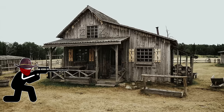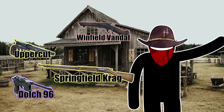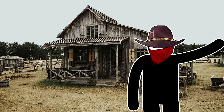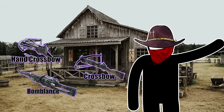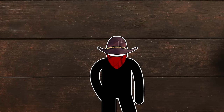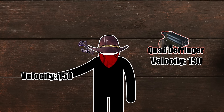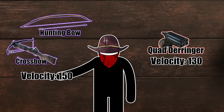In some games, guns have what's called bullet drop, where you have to adjust your aim vertically for how much the bullet drops while it travels. Most guns in Hunt don't have this. The exceptions are the bomb lance, crossbows, hand crossbows, hunting bows, and of course any throwables — if you're using these, be sure to factor drop into your aiming. Interestingly, the quad derringer actually has a slower velocity than the crossbow or hunting bow, but still has no bullet drop.